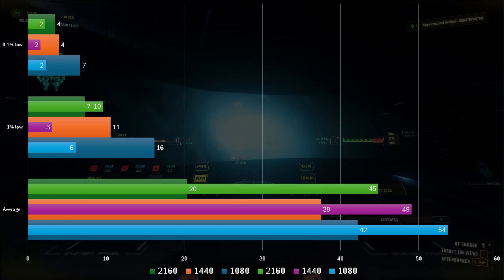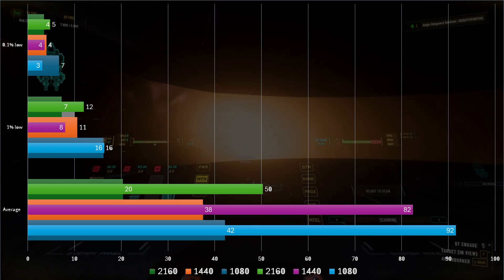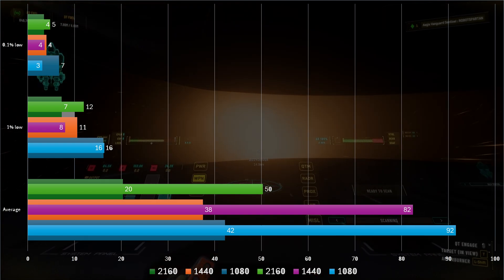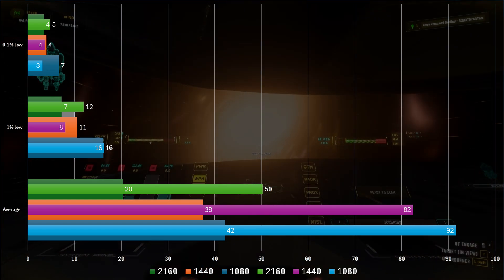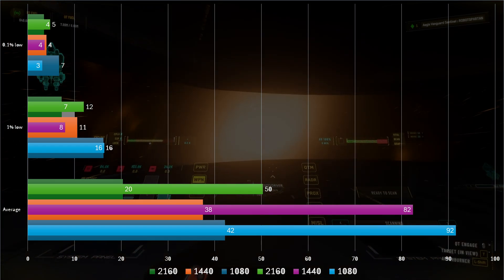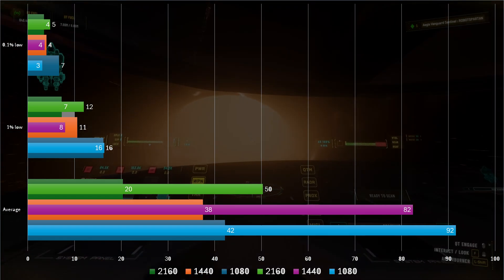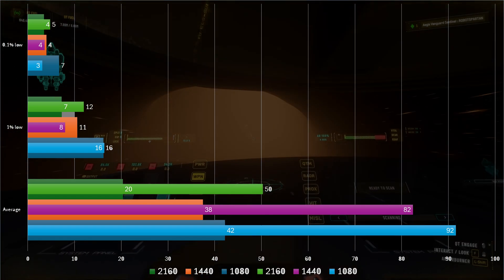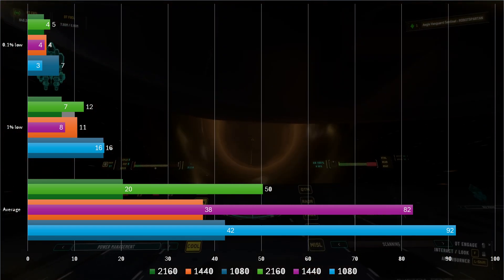Finally, let's show what happens when we get both the CPU and GPU upgraded. We see similar 1% and 0.1% lows to our CPU-only configuration, with small variances easily put down to the quirks of Star Citizen. Our averages, however, see much higher improvements — far exceeding the sum of their parts — with 120% increases in average FPS at 1080p and 1440p, and a 150% increase at 4K.